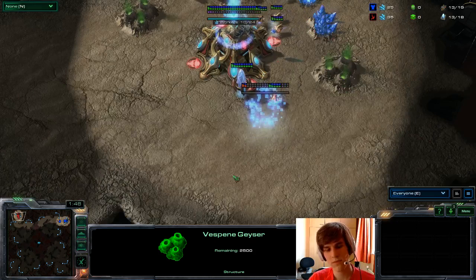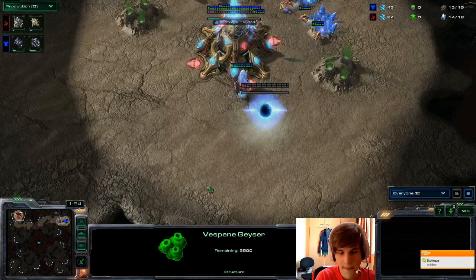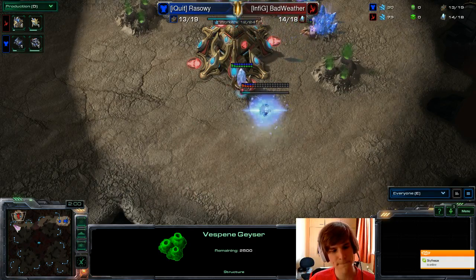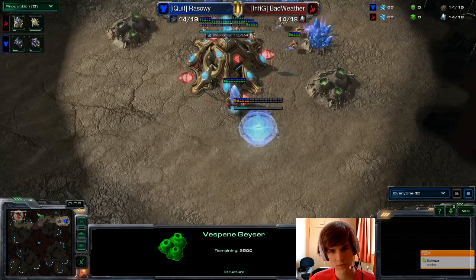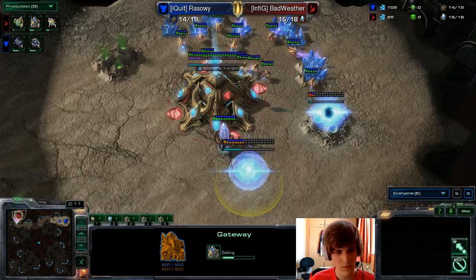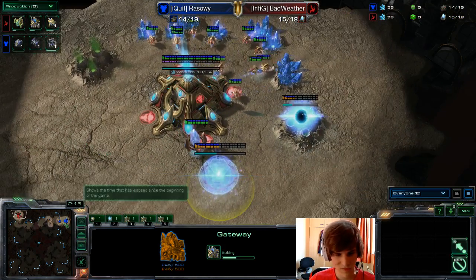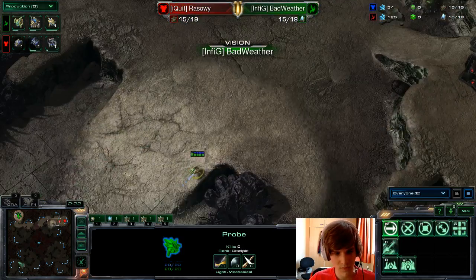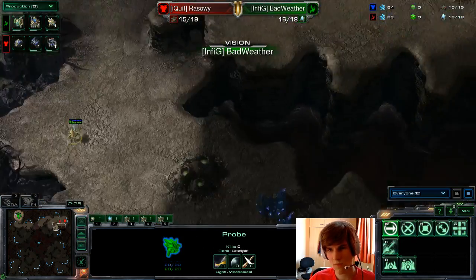Personally I feel that because Protoss has such a hard third base to take, and the Terran can easily pressure, they have a lot of airspace in the main — it's really big where the Medivacs can land. There's also this small choke in the back, a little hidden corner in the back of your main base where Medivacs can just deposit all their units before they move in. So this map's a bit dangerous for Protoss — you have to be sharp on your drop defenses.